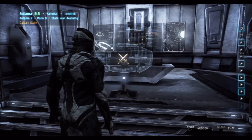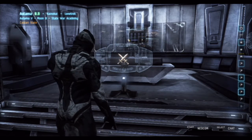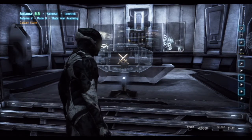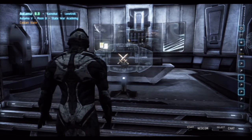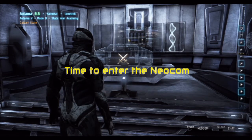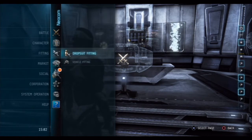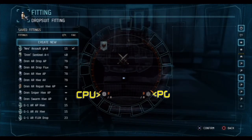So what we're going to do now is create a very small, quick, and agile armor tank assault suit — the kind that you would use in a pub match. It would be low cost and low skill requirement. So in order to create it we need to go into the fitting menu. You'll find fitting here in the neocom, so go over to the drop suit fitting and then create a new fit.